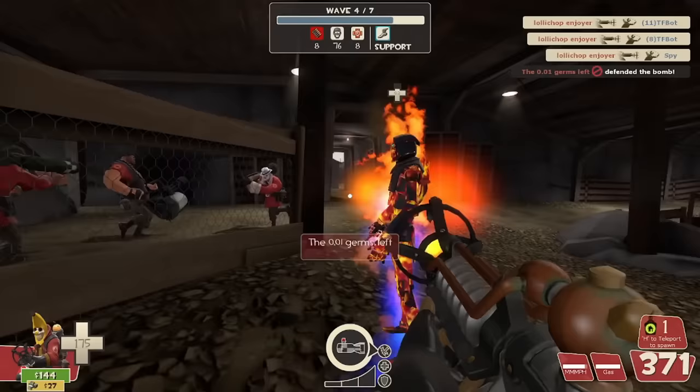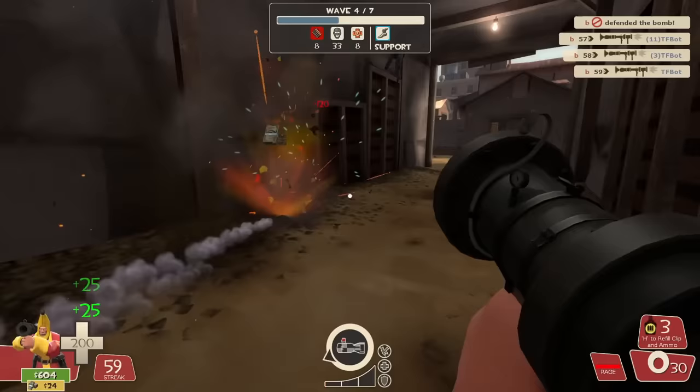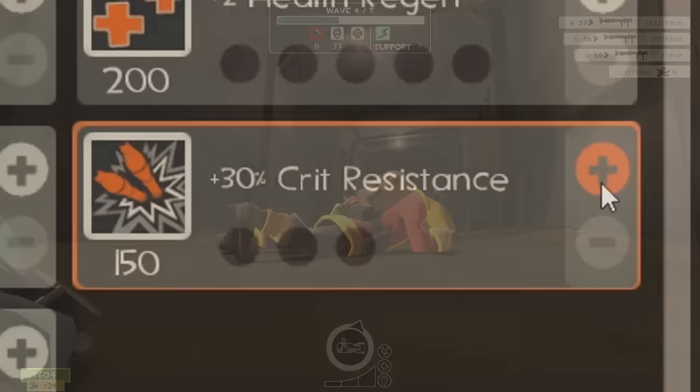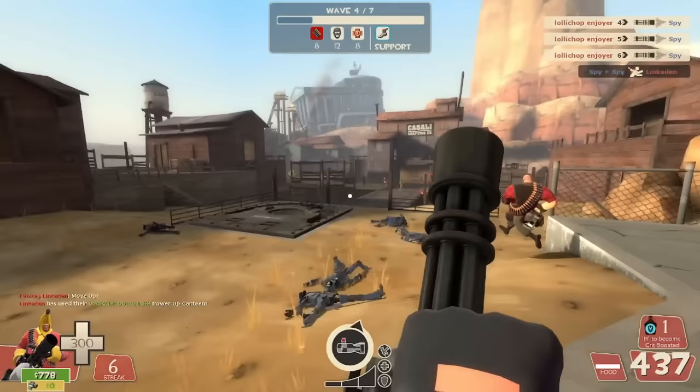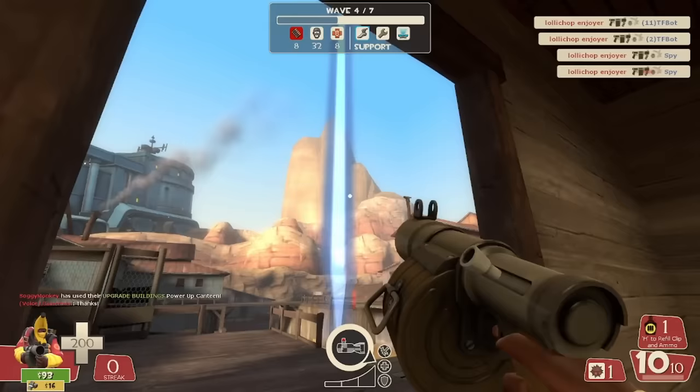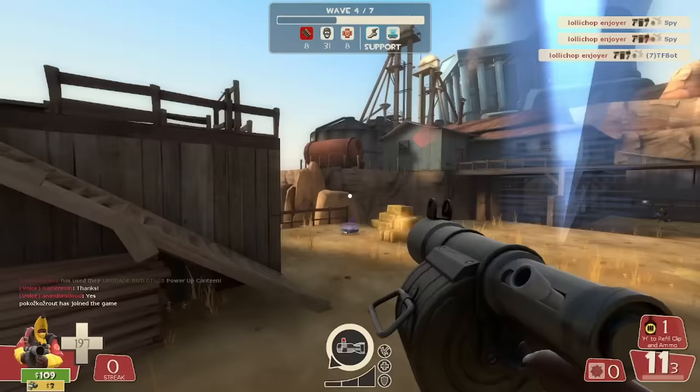Despite any kind of mitigation, dying is still relatively common, so I recommend everyone maxes out crit resistance to take the edge off from the scouts. And if you end up dying anyways, there's a good chance you'll be bombarded by spies as you leave spawn — be sure to kill them and pick up their money before teleporting back to the front. If you lose control of the front lines and have the bomb carried out of the tunnel, the engineer bots will plant their bases deep into the map, similarly to Hamlet Wave 4. For this reason, it's very important you keep track of the bomb and make sure it stays in the cave.